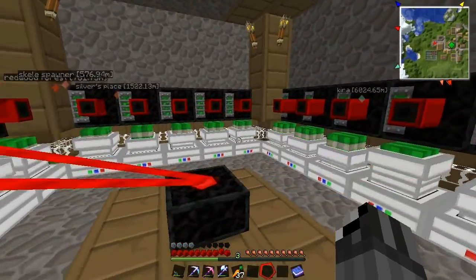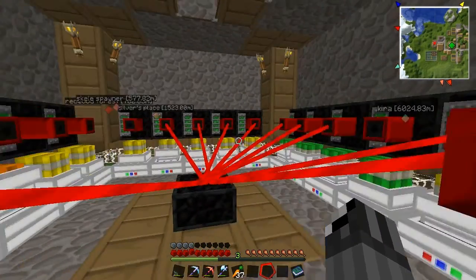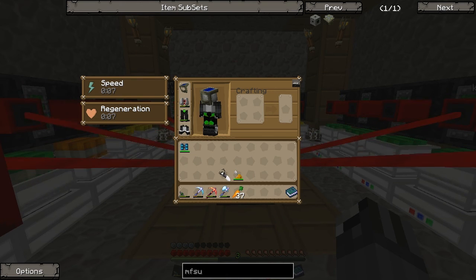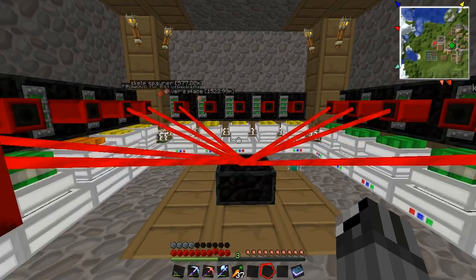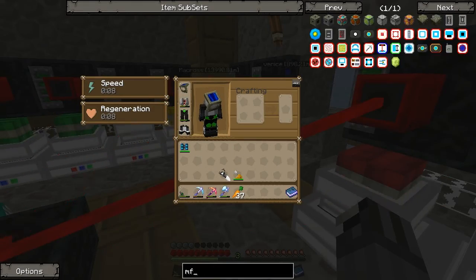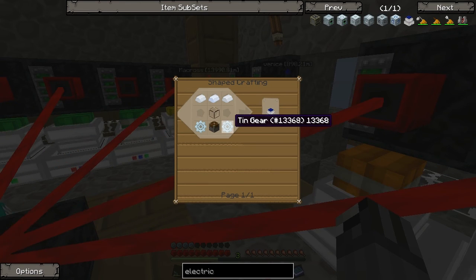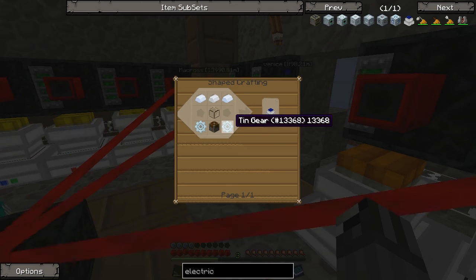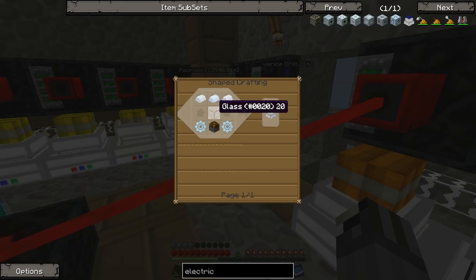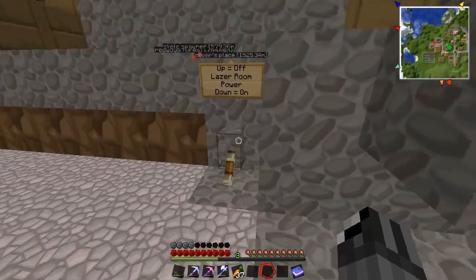This whole setup cost 38 diamonds, 38 obsidian, and 19 times 5 equals 95 redstone — that's the amount of stuff you need to make all these lasers. To make the electric engines you need 38 tin gears — just get like a stack and a half — 19 glass, and 19 pistons to get this setup going.